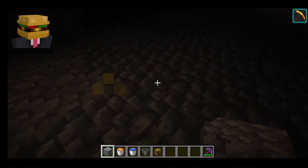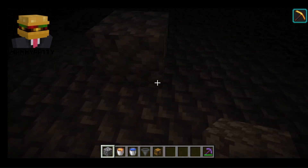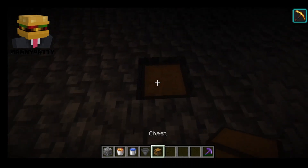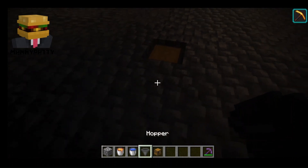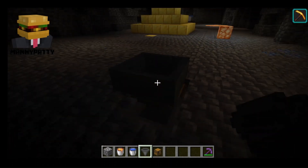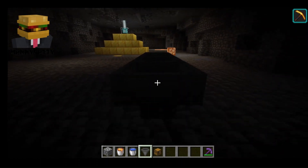The first thing you'll want to do is place a chest here, a hopper facing into it, a hopper on top, and then go three hoppers back facing into each other.